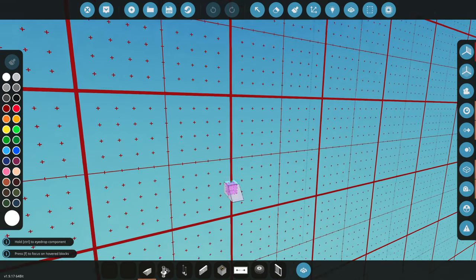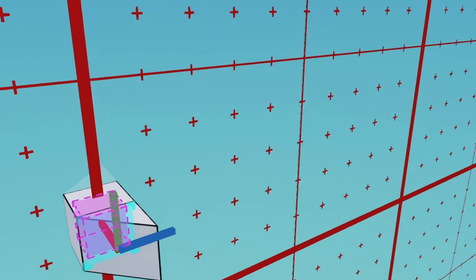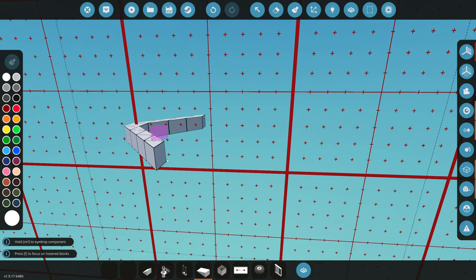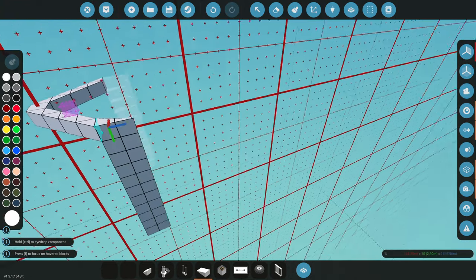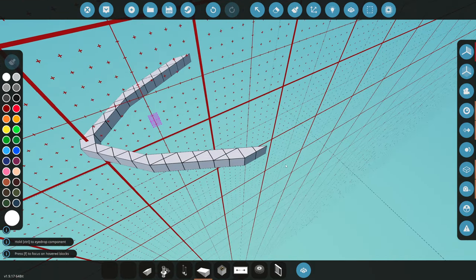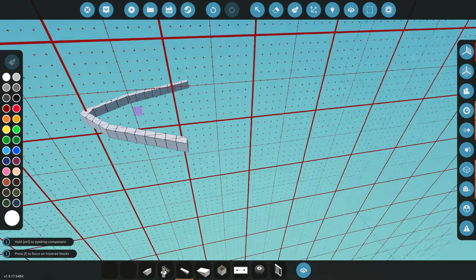We're gonna grab a one-by-one wedge, or just the normal wedge. We're gonna drag this back a couple blocks — just do three on here. And then behind that wedge we're gonna grab a one-by-two wedge, which will kind of slowly even out the hull. We'll put like three of those right there, and then directly behind it we have to grab the one-by-four wedges.